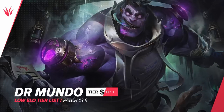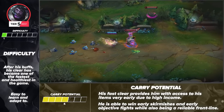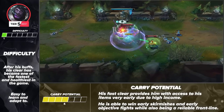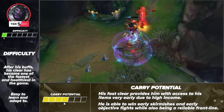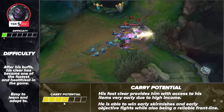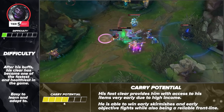Next on the list, we have Dr. Mundo. Following some buffs, his clear has become one of the fastest and safest in the game. The bar of entry is set quite low, and that's what we like in a solo queue champion — difficult to mess up with and consistently impactful. Mundo is one of the easiest champions in the game, making him easy to learn. Our analysts place him at the easiest difficulty, so definitely consider learning him if you need an autofill character or just want to add a tank to your roster. Since Mundo clears the jungle much faster than before, he's able to farm up and build solid gold leads pretty quickly, getting item advantages and hitting his spikes a little earlier.